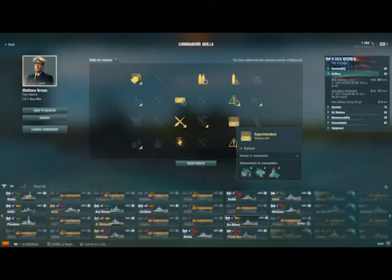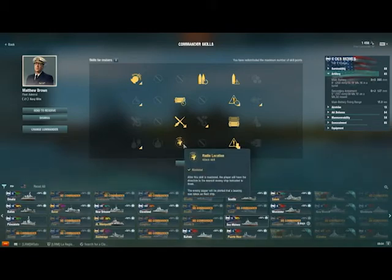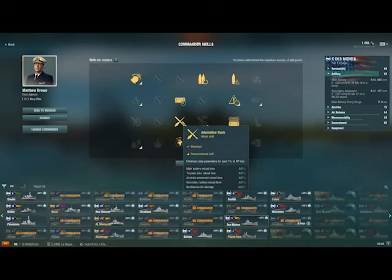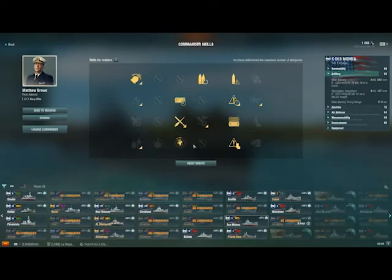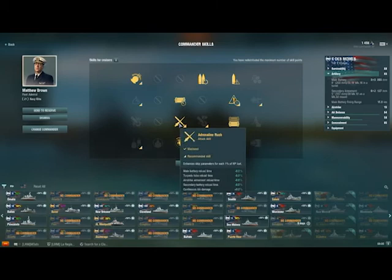Next I'm going to take Superintendent for the extra consumables. At this tier there's a consumable called Radar, which is very helpful, and you also get a heal on a tier 10 cruiser. Then I would take Concealment Expert for the extra detection reduction. After that, I'd come over for Radio Location, which tells you where the nearest enemy is to your ship — very helpful on your boats, and even at tier 6 it's super helpful, but I play my Pensacola differently so I don't need it there. When running a captain to tier 10 with Des Moines, I want this skill. Next would be Adrenaline Rush — I take it after Radio Location because Radio Location is a more expensive skill. Des Moines already has a phenomenal reload of 4.8 seconds with the reload mod, and when you get your Adrenaline Rush going you can get down to like three seconds and just put out so much damage.